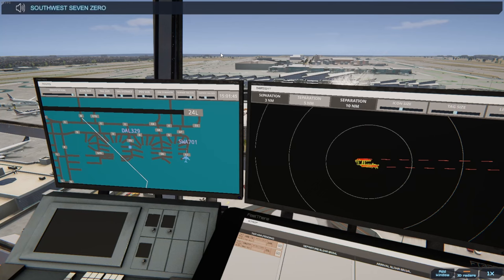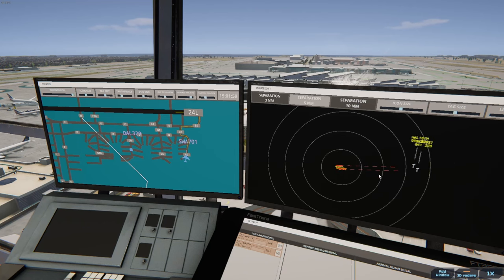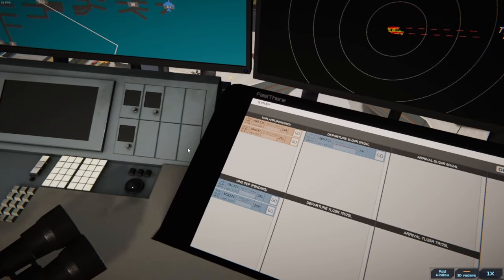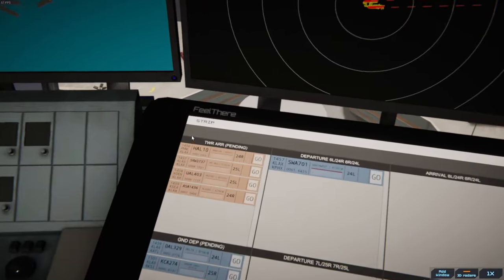Southwest 701 runway 24 Left via Delta 7 Echo Echo 6. They are — parallel approach — that'll be fun. Another pair of arrivals, that'll be fun.